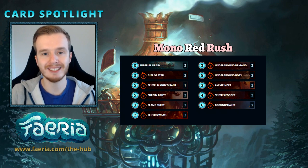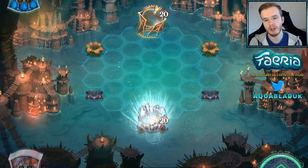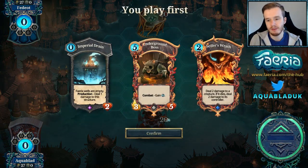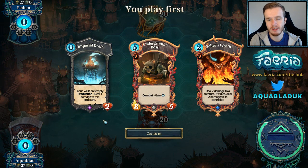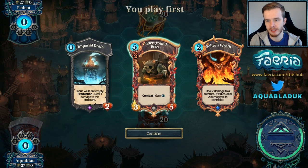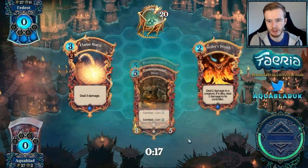Let's get into the games and see how it performs. Into match number one, we're going against Fedio, who's a very good player, and we do have an interesting start playing first. Imperial Drain will be handy at some point but not right now — I want creatures first.